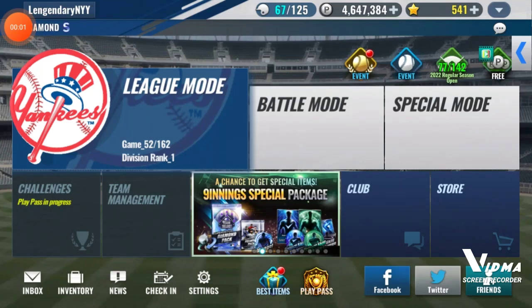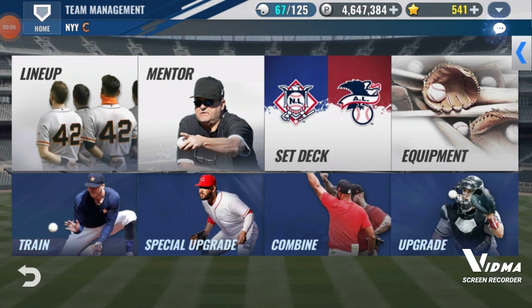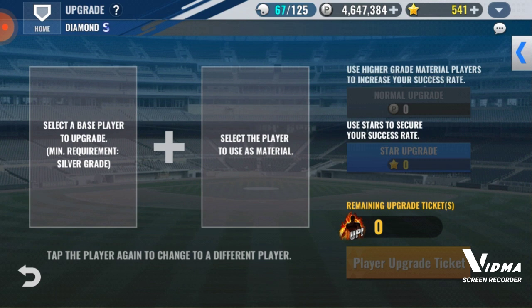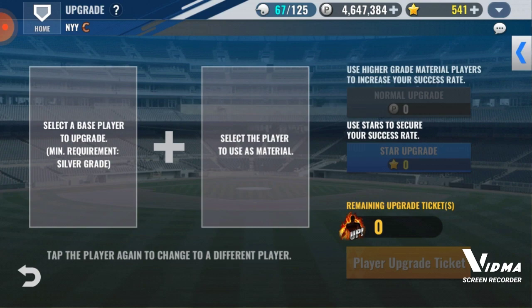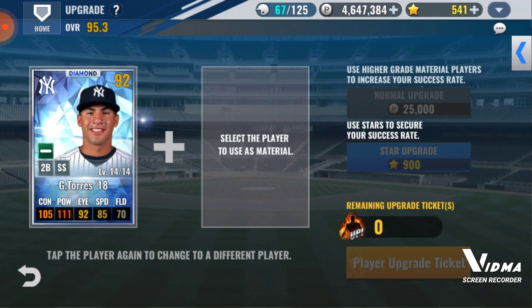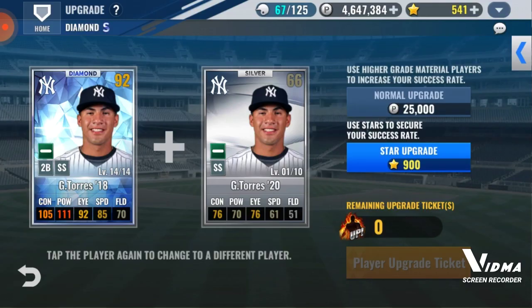Hey, what's up guys, we're back to another video. Today we're gonna be updating the players we got in the last pack opening. We got a DJ LeMay Hugh Diamond 21 — I thought that was a big L, but then I realized he's not level 20. We can actually get him to level 20, but we're not gonna do that right now.